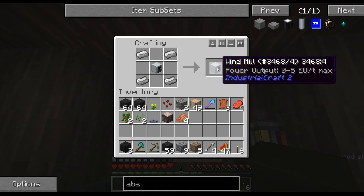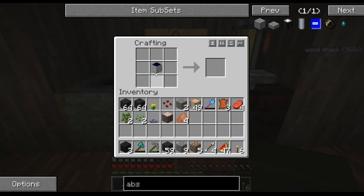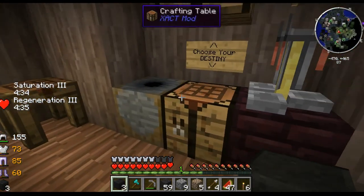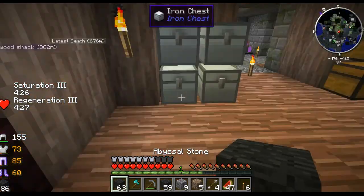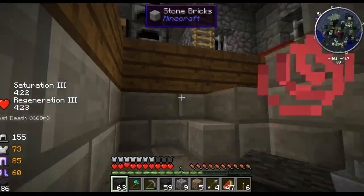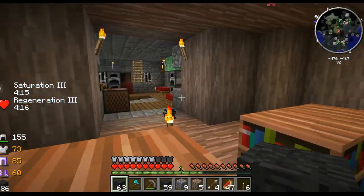Even this crafting table - choose your destiny. Do I want a windmill or do I want a solar panel? There was a construction for a solar panel but I clicked it by mistake - sorry! Have some console blocks. That'll confuse someone. Anyway guys, thanks for watching, leave a comment, leave a like - it really helps. I will see you in the next episode of Deathcraft SMP Monster Feed the Beast!